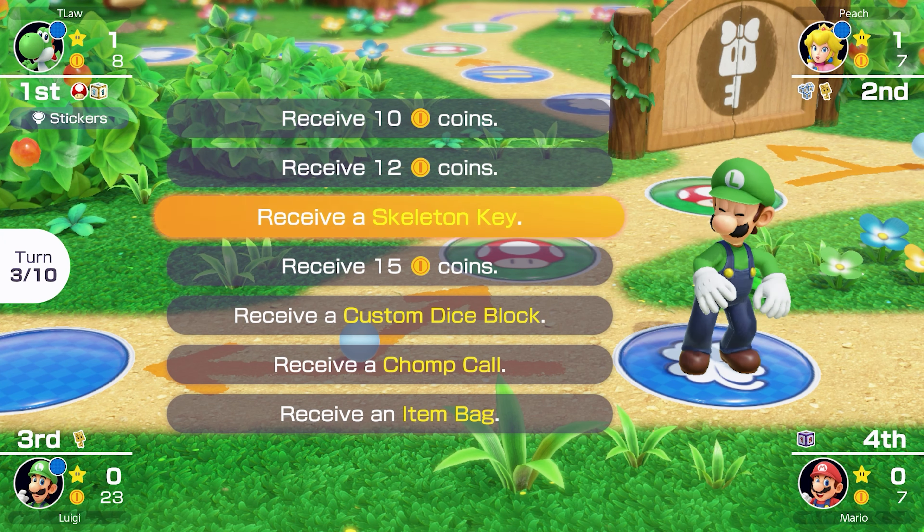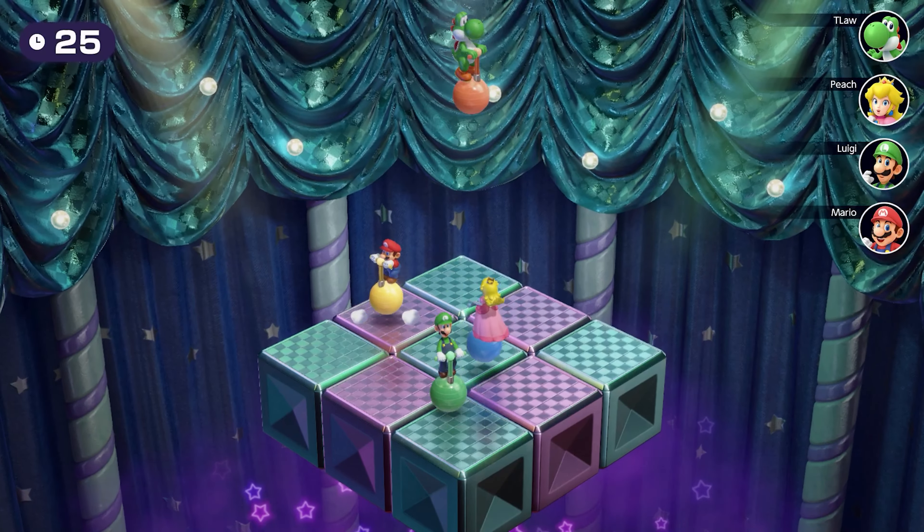That chomp call could interfere with our plans next turn. If we don't make it to the star, we're going to be very close. He uses the event space, which means we're not going to be going the right way next turn. We're playing Bounce and Trounce — haven't played this one for a while, but it is one of my favorites, only if I win though. Otherwise it's a trash minigame.